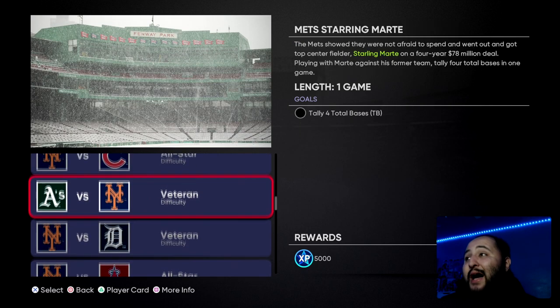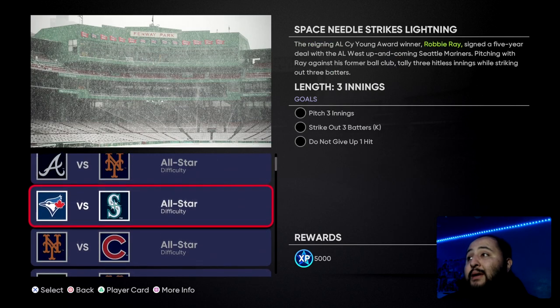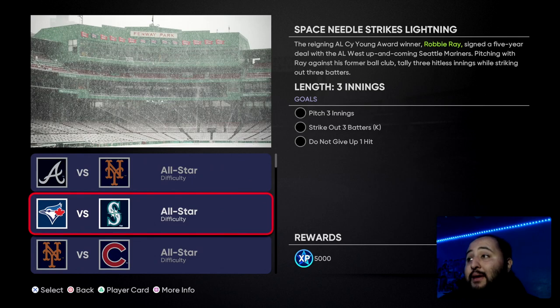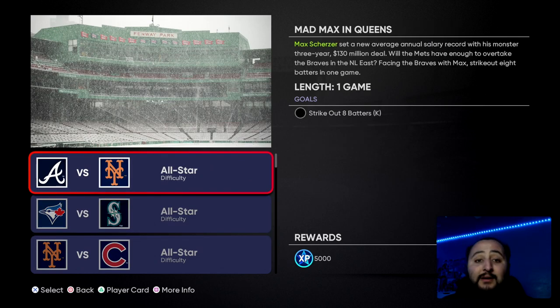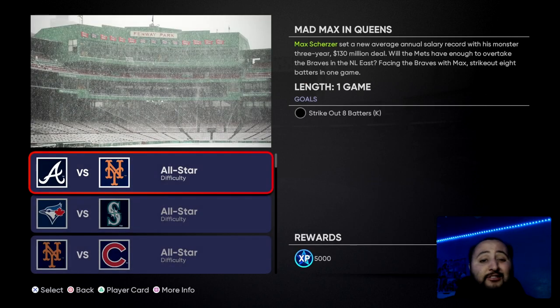Next we've got: tally six total bases with Javi Baez; tally four total bases with Starling Marte; pitch six innings without giving up a run with Marcus Stroman; pitch three innings, strike out three batters without giving up a hit with Robbie Ray; and strike out eight batters. Personally, I like to attack the pitching missions first, then worry about the hitting ones. These are called 'New Team Same Dream' — they're free agents who switched teams. That's 45,000 XP toward the 10th inning program.